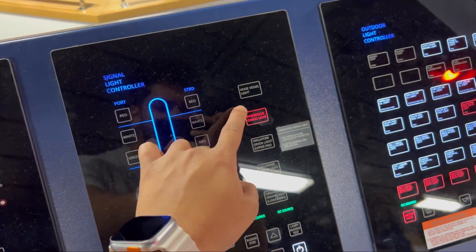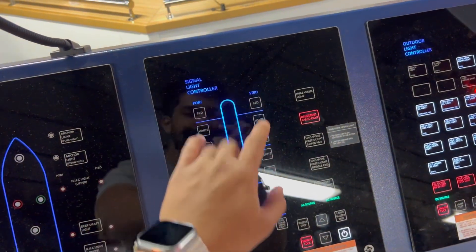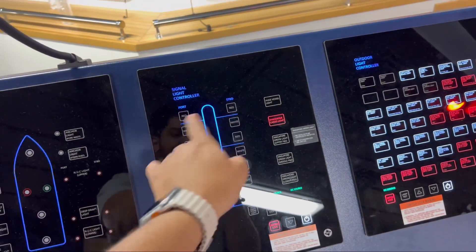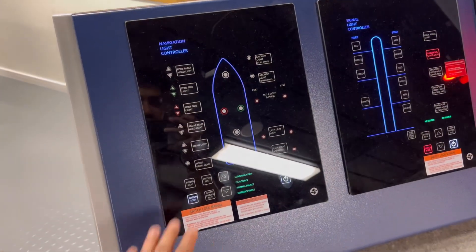For example, since we have dangerous cargo on board, we have the DG light on. If we want any other lights as required, we can manually switch them on one by one from here. This panel is for the navigation lights — whatever navigation lights we need.